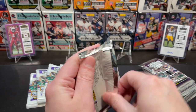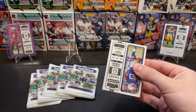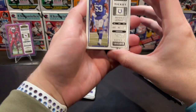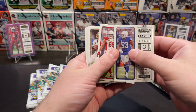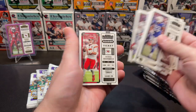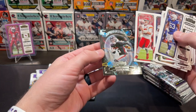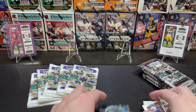Alright, our first blaster pack: we have Connor C, Shaquille Leonard, TJ Watt, Jameis Winston, Justin Fields, AJ Brown, Derrick Henry, Patrick Mahomes — pretty nice. And our insert is a Rookie Supernatural Drake London. Decent first pack. Nothing crazy, but Patrick Mahomes is always nice.